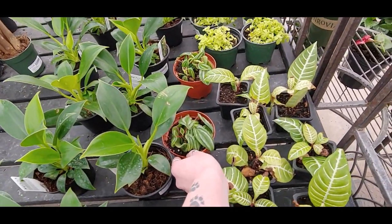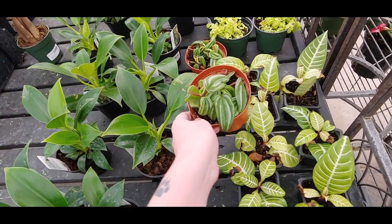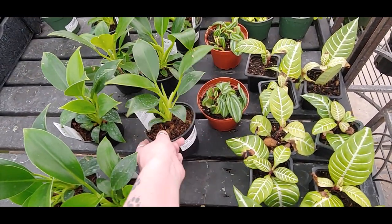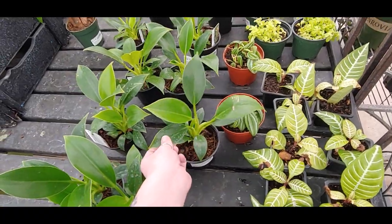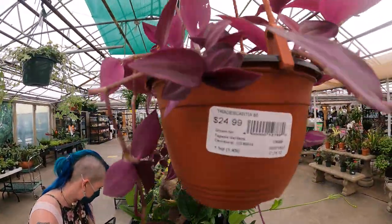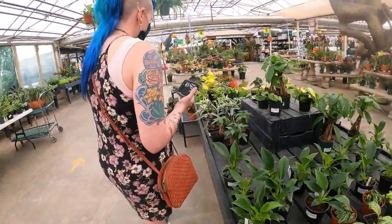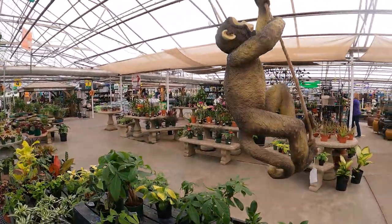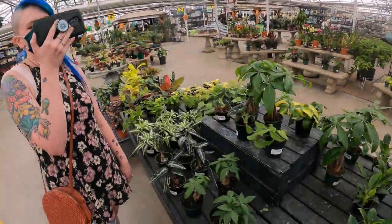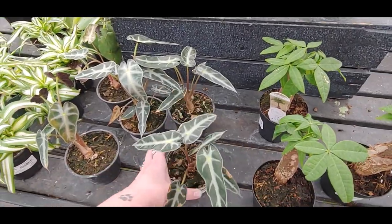There's some zebra plants, and there's peperomia mini watermelon — $9.99. And some philodendrons. These are very purple. You're like, we should get one of these. We should. We should get a monkey. I don't like the monkeys. Some alocasia.